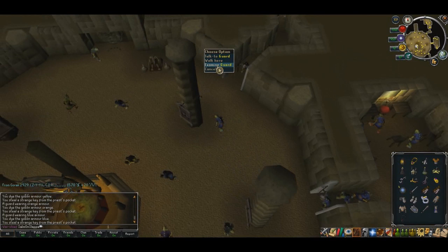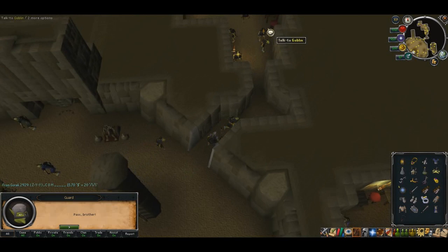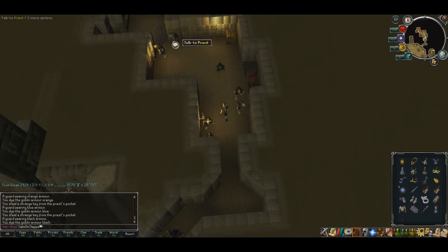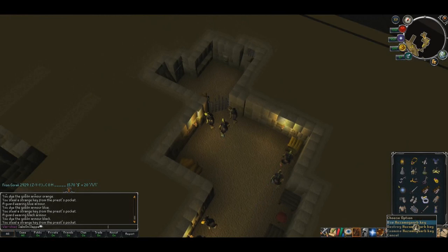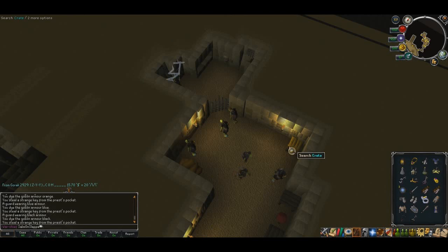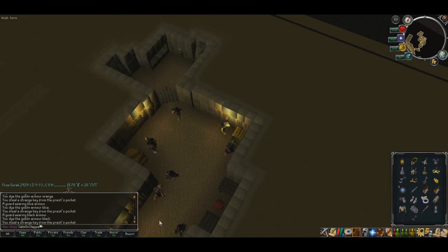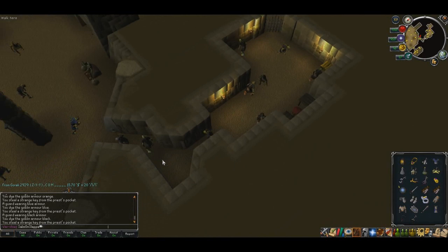The last room requires your black dye. Equip the black Goblin mail and head on in. Pickpocket the priest, then also talk to Zanik who is in jail. If you brought Dorgesh-Kaan orbs, you can hand him one now. If not, search the crate just to the east and you'll find one in there to give him. You should now have six keys in total, and Zanik should have teleported out.